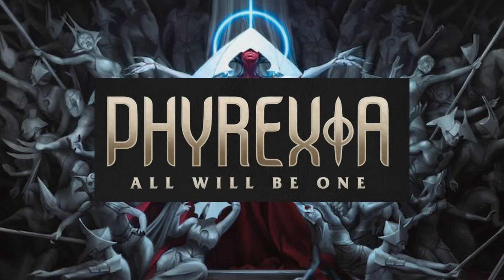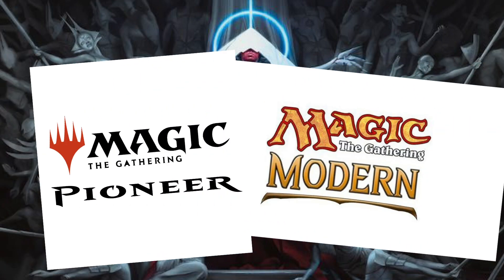With the new set Phyrexia: All Will Be One spoilers coming out, we are always wondering what cards will actually hit the rock list and which will not, and that's what I'm going to be explaining in this video today. There are two formats I'm really interested in — obviously Green-Black Pioneer and Green-Black Modern.